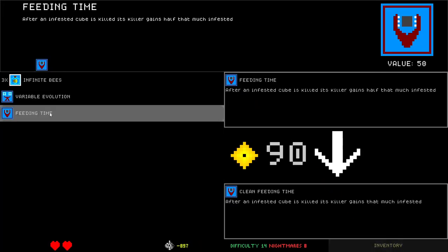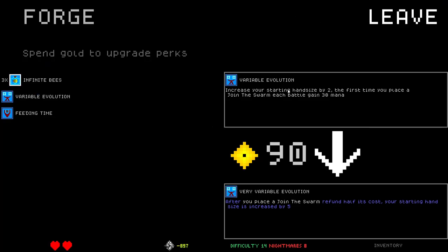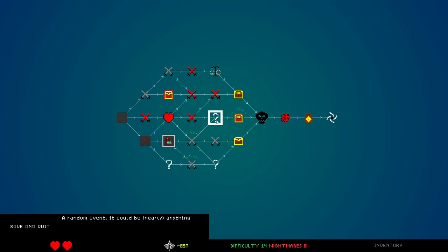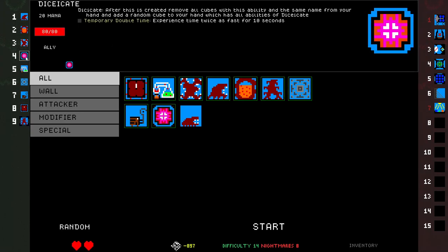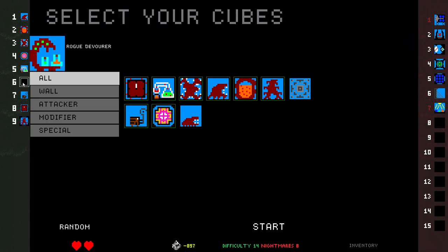Feeding time — after an infested cube is killed, its killer... I don't think I need that. After you place it, join the swarm — refund half its cost. Starting hand size is increased by five. I think I prefer this one. I don't know — the hand size is good but I don't really need it. Okay, I do need this one. Stone ascension — it's kind of stupid. Lots of these are kind of stupid. Stone ascension, you're gone.